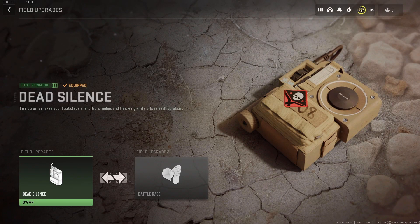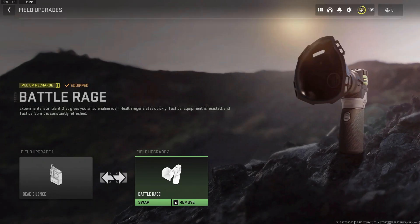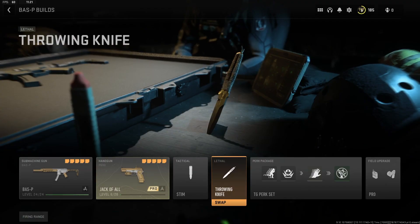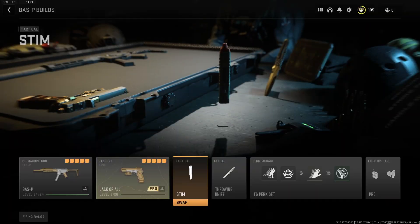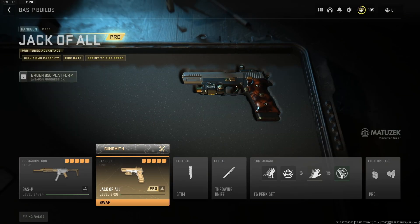Dead Silence is required for a stealthy playstyle, allowing you to flank enemies without making audible footsteps. You can also use Battle Rage if you prefer. When it comes to equipment, you can't go wrong with throwing knives to shut down enemies that rush around corners, and stims will never let you down. But we recommend a fast draw pistol to swap weapons quickly if you get caught mid-reload.